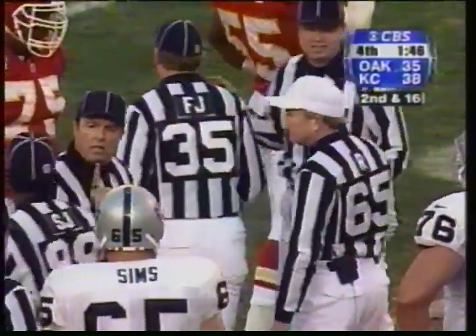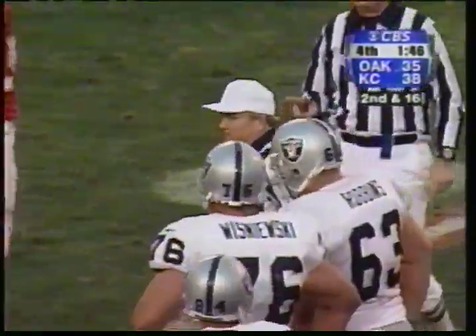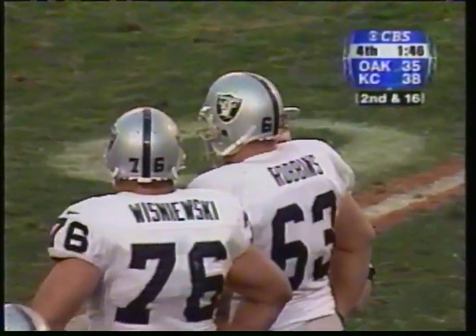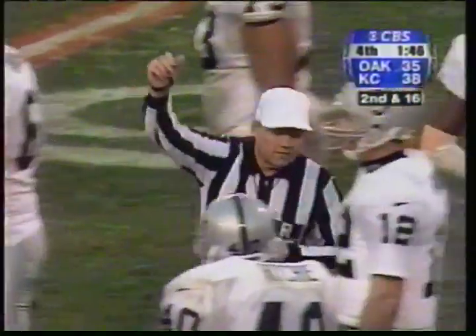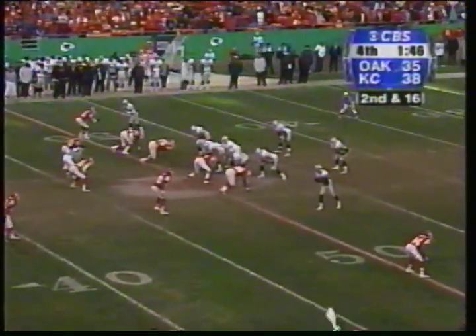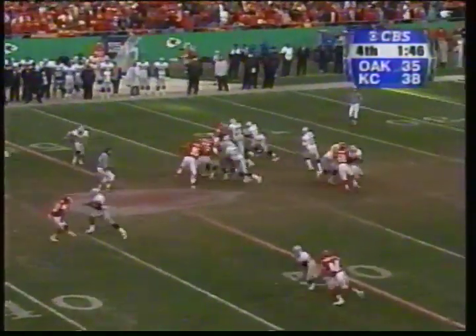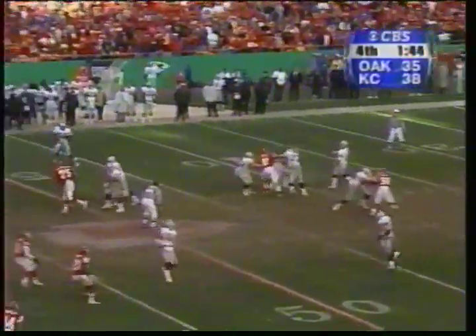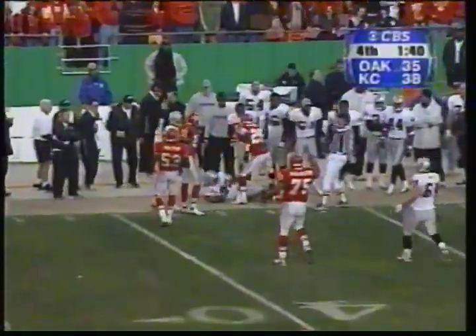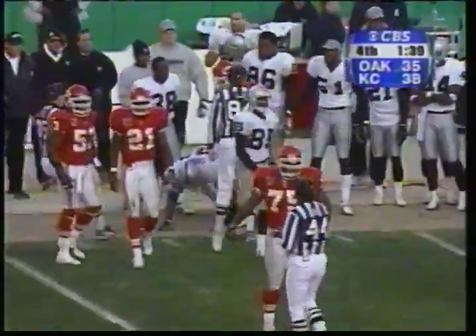Second and 16. There's a lot riding on this game. Let's make sure we get this right and continue. It is second and 16 for Oakland, back in their own territory at the 49. Three receivers set. Gannick throwing. Zach Crockett releasing out of the backfield, twirled out at the 42-yard line by Chris Dishman.